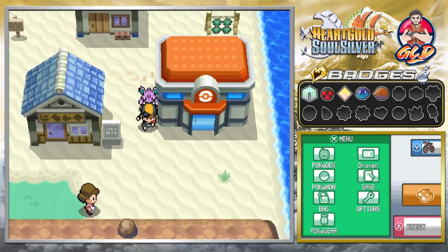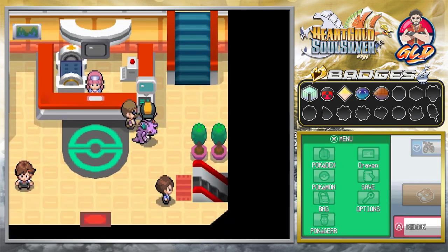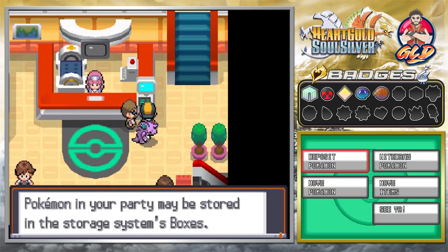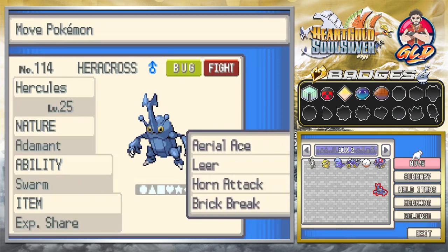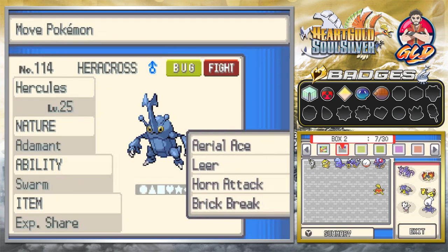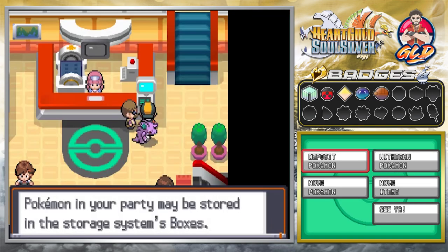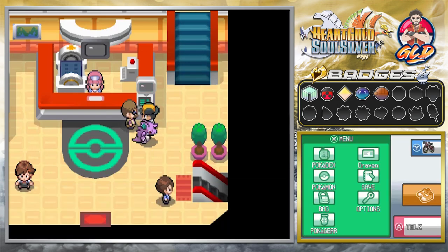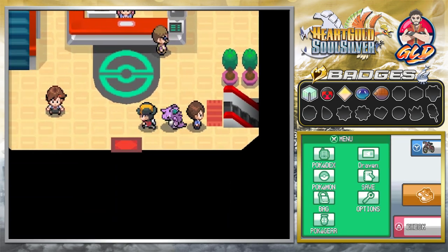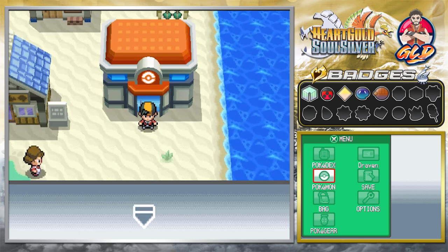Let's go into the Pokemon Center and swap these Pokemon out. In our last episode it wasn't a very pretty battle but we still managed to win the gym badge. It's looking like we need to start training our Pokemon a bit more because in the next couple of episodes we're going to be battling quite a few trainers.